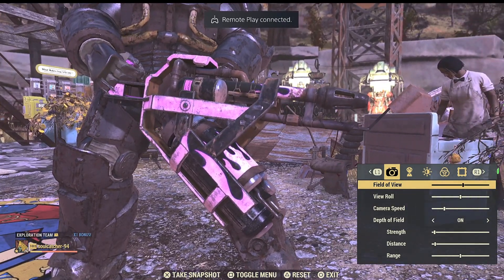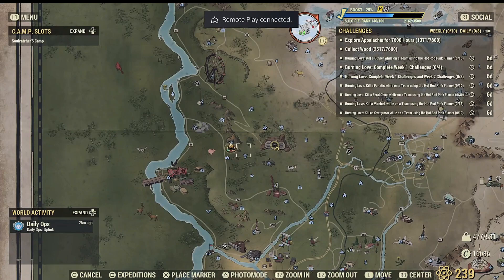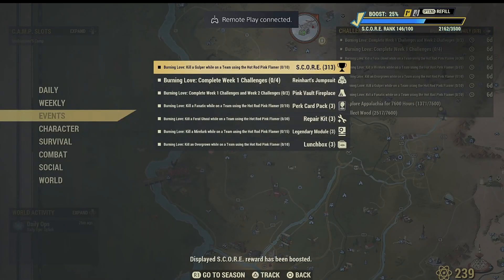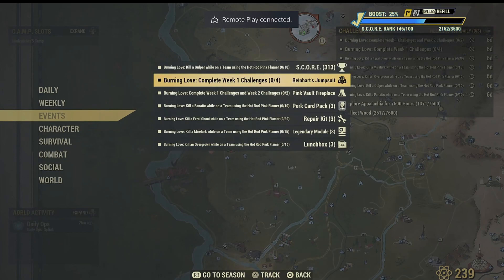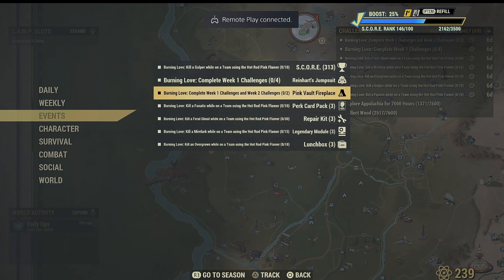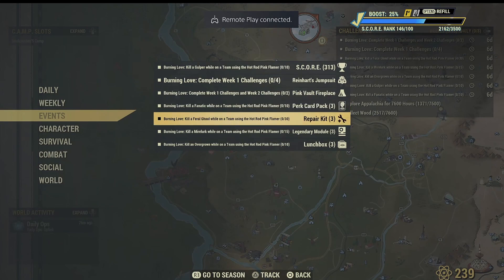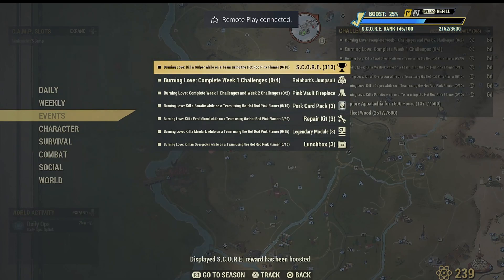I am using a heavy gunner build. The challenges you need to do in order to get those rewards for the first week: you need to kill 10 gulpers while on a team, after that you need to kill 10 fanatics while on a team, and you need to kill 30 feral ghouls while on a team.